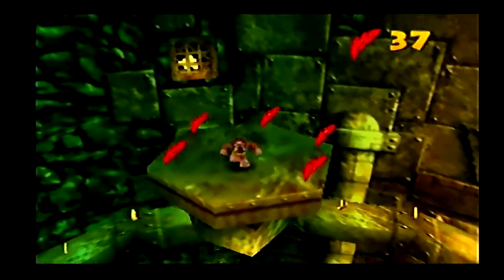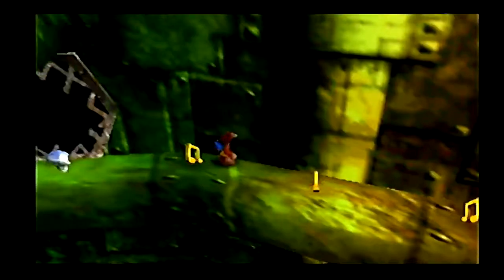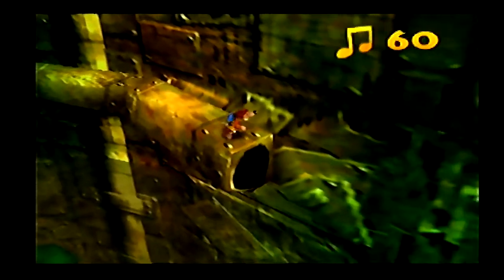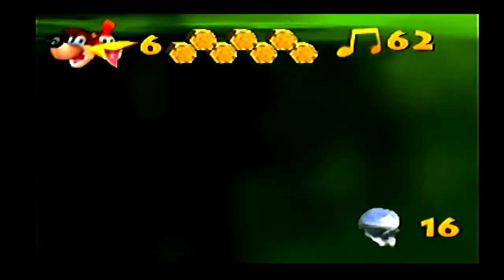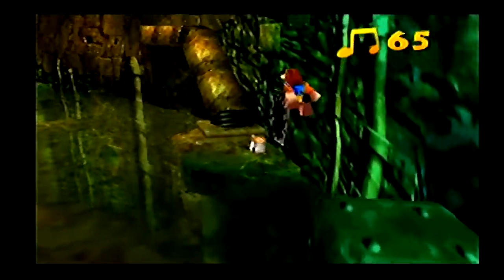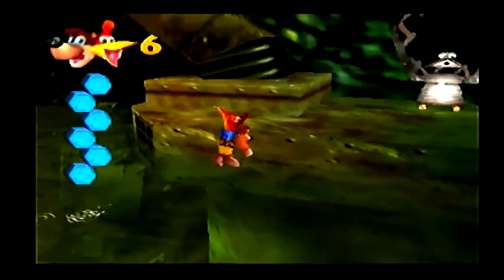Across we go. There's a switch somewhere. Let's grab these. I really hate my life right now, by the way. Can't see! There we go. Alright, let's see — I don't want to go underwater! Don't want to go underwater. Stupid Clanker's Cavern. Kinda wish I did this before Bubblegloop Swamp.